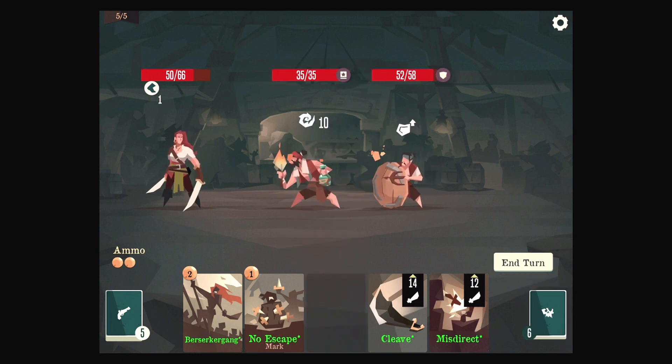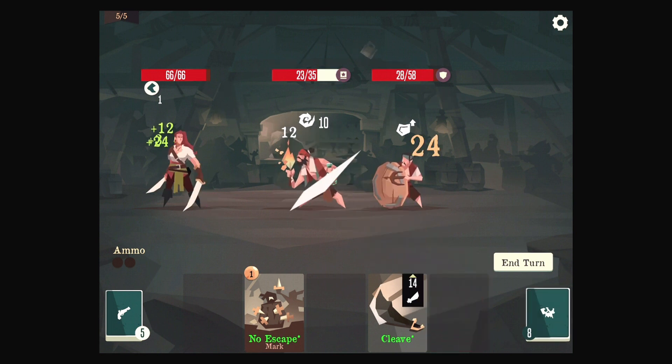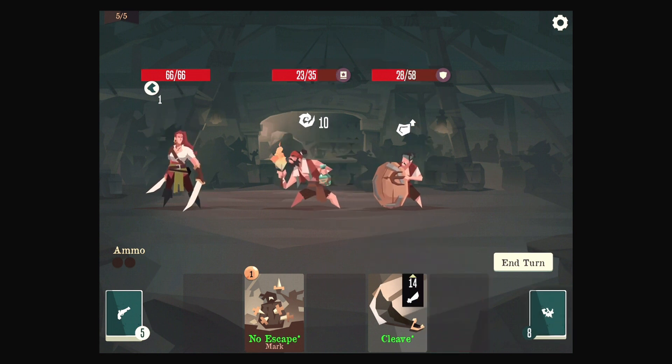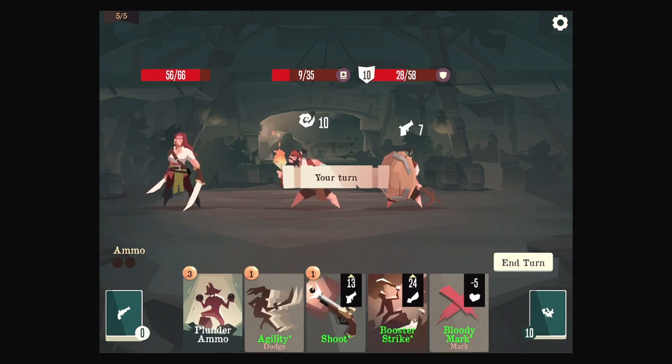Let's Kick, we'll do this — Misdirect, get our HP back, Cleave. And that is neither ranged nor melee damage, so I wonder if that means the Spiked Shell wouldn't work on it. Probably. So we don't have any ammo, which is really hurting us again.